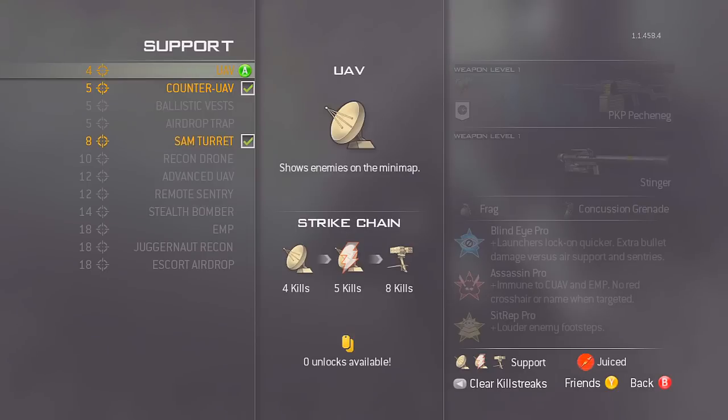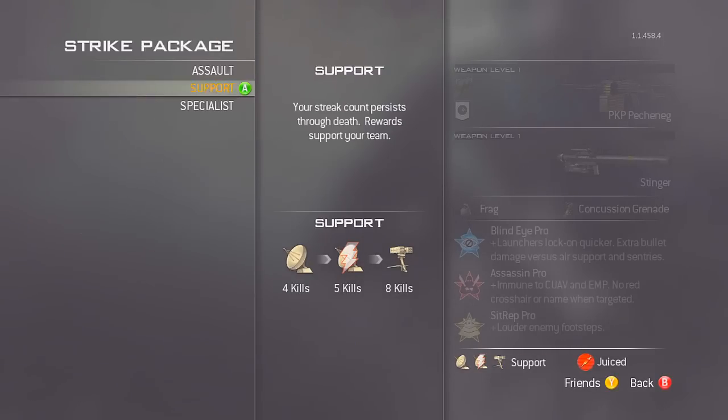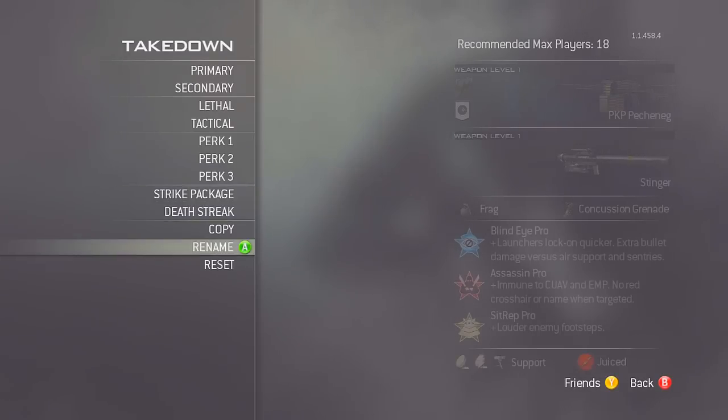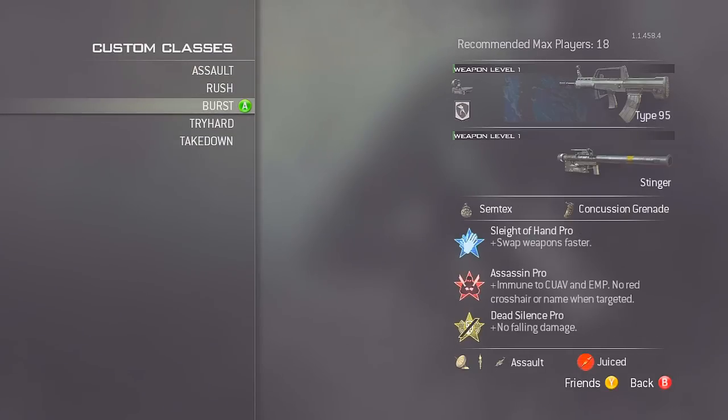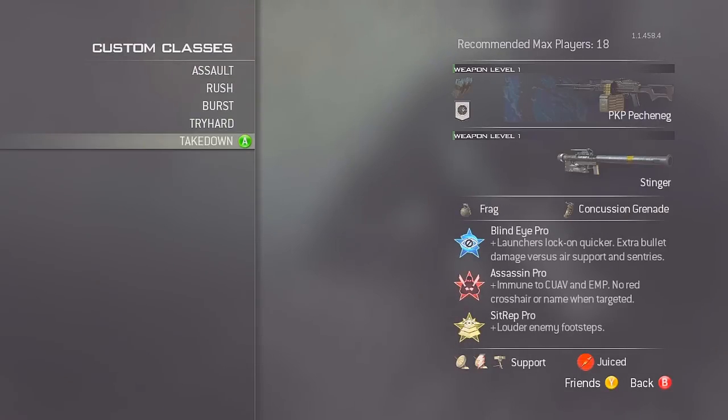The final thing for this class is the strike package, which is the support package. You want to run UAV, counter UAV, and SAM turret. The SAM turret can take down killstreaks for you automatically. You don't really want to put on the AC-130 with this class because you'll only use it for a second before you have to switch to the takedown role. The UAV, counter UAV, and sometimes a SAM turret — it's simple but it definitely works.